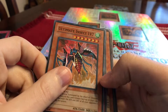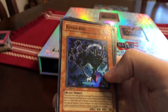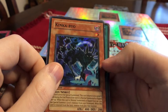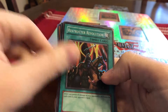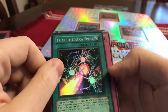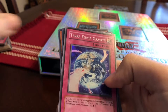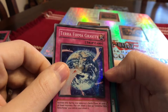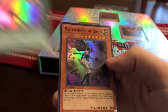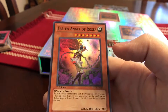Ultimate Insect Level 7, Amazoness Archers, Kinka-byo first edition, Restructor Revolution, Triangle Ecstasy Spark — this is for the Harpie Lady cards — Terra Firma Gravity, Beastly Mirror Ritual, and the last one is Fallen Angel of Roses.